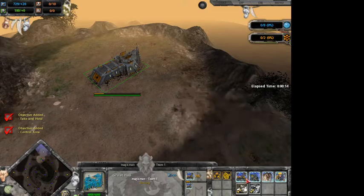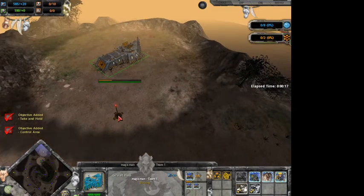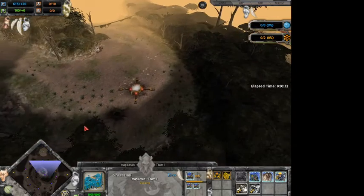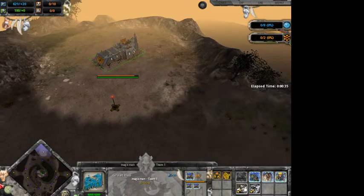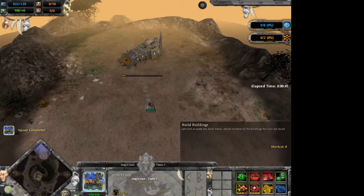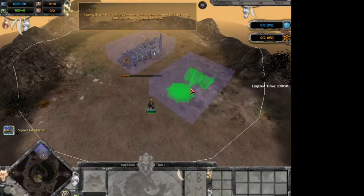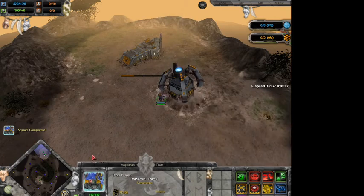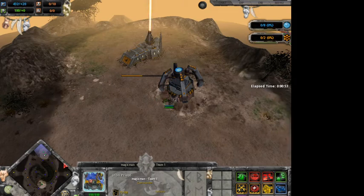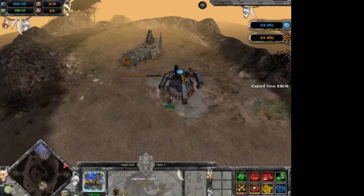I need to make a barracks right away because these guys can't cap, and I need something that can cap points. If I can kill his builders I think that'd be good. It doesn't matter where I put the buildings — you can put your buildings really wherever, it doesn't matter. There's no right way to do it.